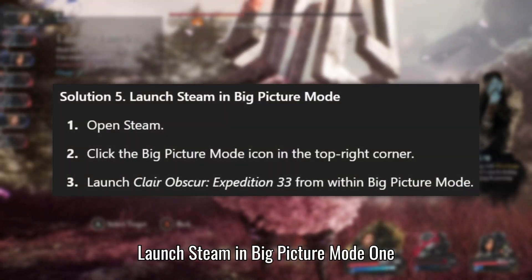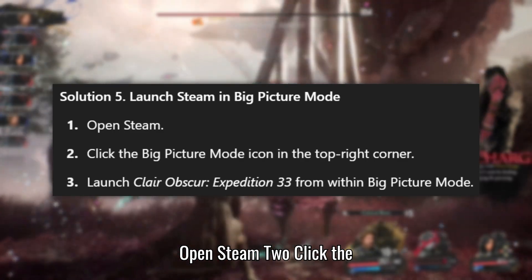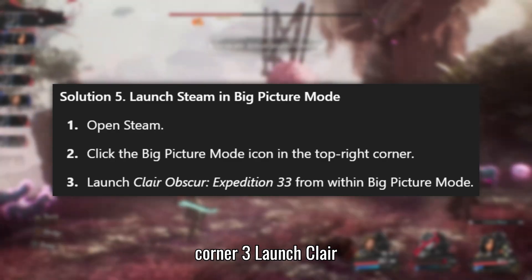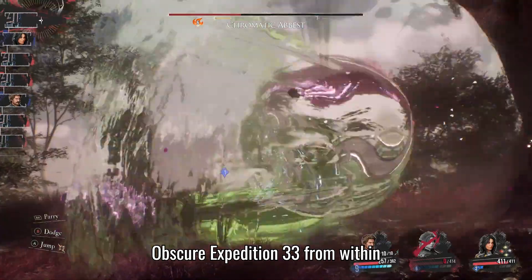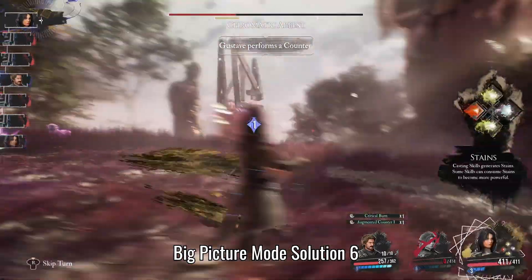Solution 5: Launch Steam in Big Picture Mode. Open Steam. Click the Big Picture Mode icon in the top right corner. Launch Clair Obscure: Expedition 33 from within Big Picture Mode.